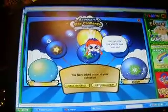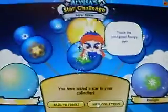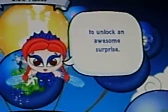I can see why you want to keep your star. Congratulations! You've completed your star collection. Touch the enchanted energy orb that appears in the center of your star collection to unlock an awesome surprise.